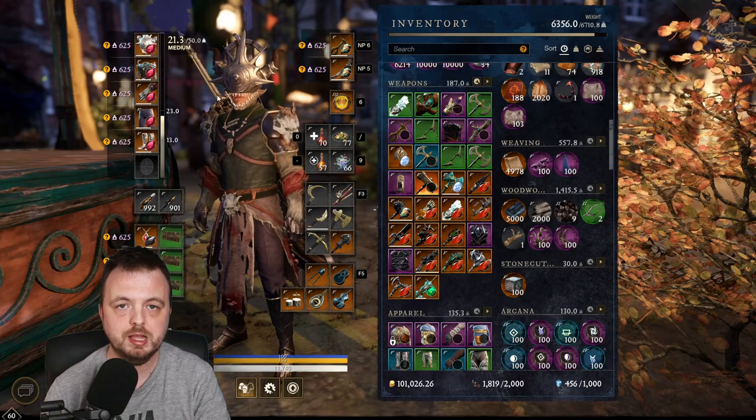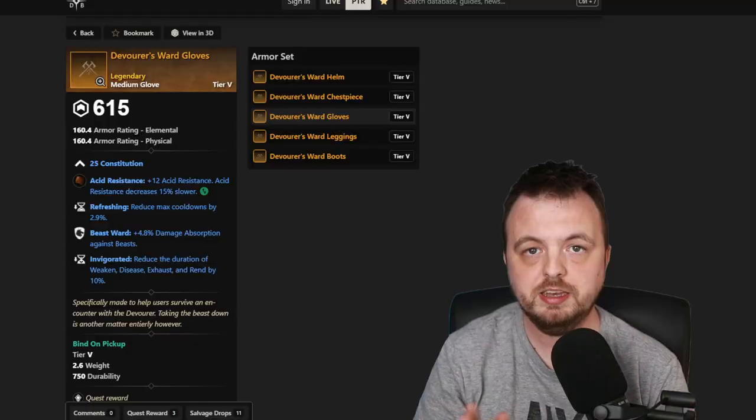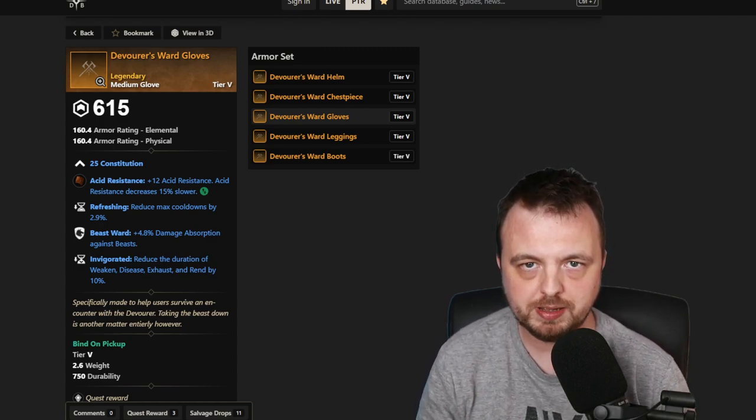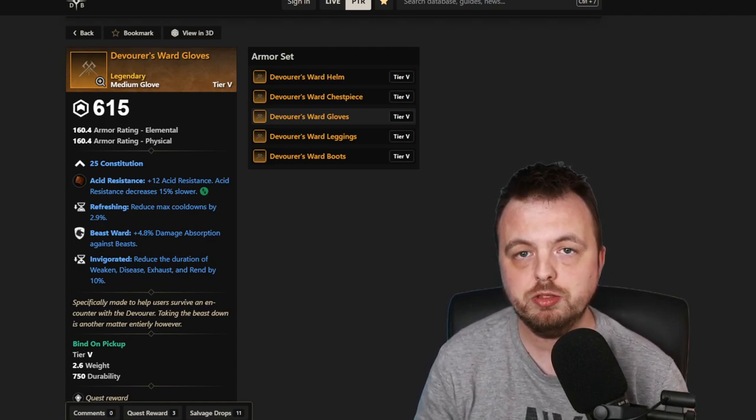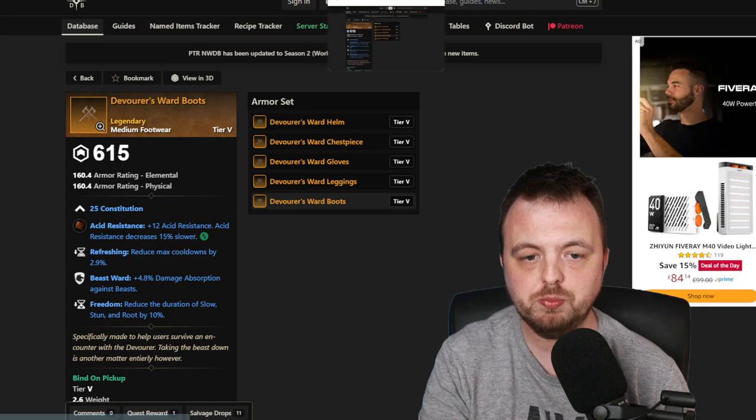What I'll do now is jump on to New World Database and show you the full collection. As I said I can't quite collect everything, but there may be a surprise I'll show you in a moment. Here we are on newworlddatabase.info — I'll put a link to all the new items from Season 2 in the description. As you can see, there's a helm, a chest piece, gloves, leggings, and boots. They're all medium and most perks make sense — all Beast Ward and Refreshing.